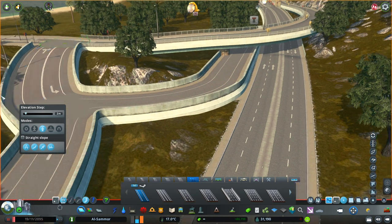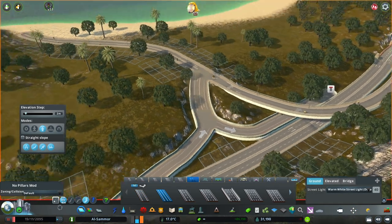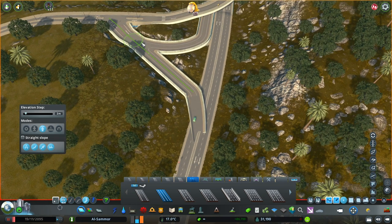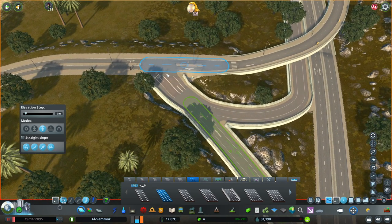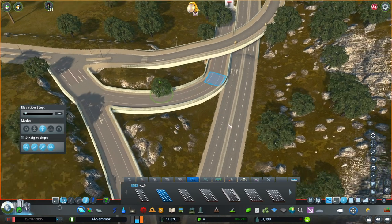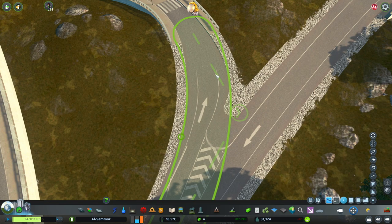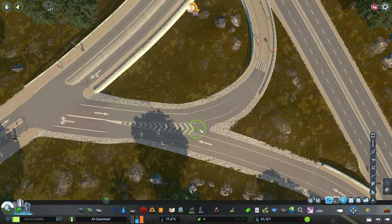Over here is actually where the entrance to that island I was talking about is going to be — the one that's going to be fully inhabited. The island access point is just going to be there where the sand is, so we need to make sure it's flowing very well. At the moment I'm not going to do any timed traffic lights because we only have 31,000 people throughout the whole map, towns and cities are still pretty small. I don't know where all the traffic is going to be coming from or what the flow is going to be like, so we can get away with just vanilla traffic lights for now.